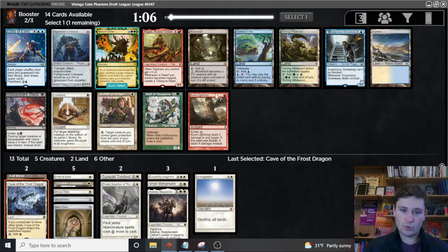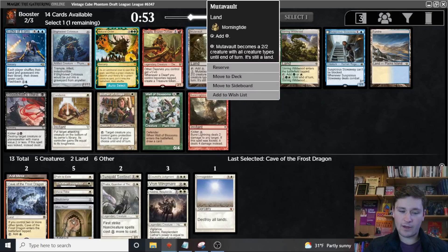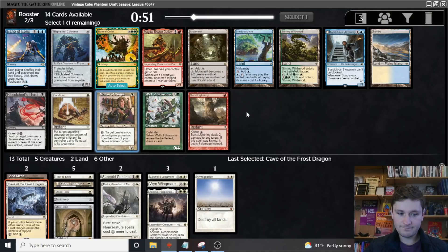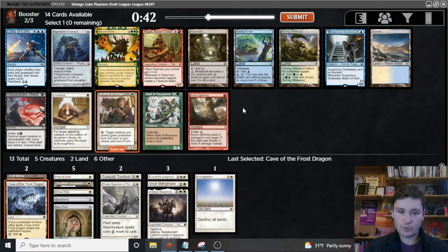Now we get a really tough pick — Mother of Runes and Mutavolt are both incredible. I think Mother of Runes probably does come around here. There's also Arid Mesa, but we're not doing that. Mutavolt won't come around, Mother of Runes probably will. I think we actually just can't pass Mother of Runes — if someone is even playing a little bit of white, this is just one of the best white cards ever printed. We can't risk even the 5% chance of this not coming around.